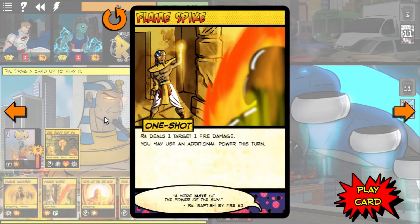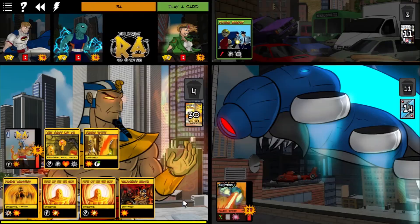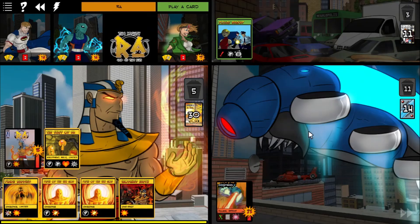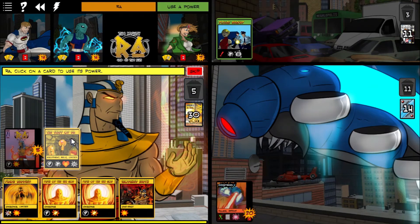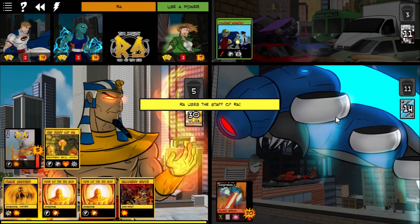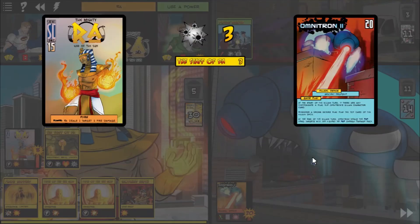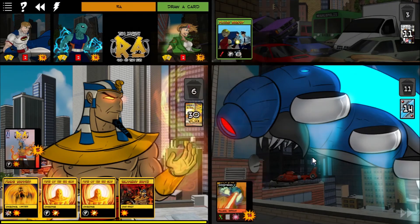Flamespike lets you use an additional power, so it's kind of a waste to use it now, but if I do the damage now, I might be able to kill him with Lightspeed Barrage — the big card that blows everything up. So let's just do the damage, and we'll skip using the second power. Or not — I might just chuck my staff at him. Why not? You can destroy the Staff of Ra. It deals projectile damage, and you do lose it, but it deals damage in a pinch. It essentially may have just won the game.